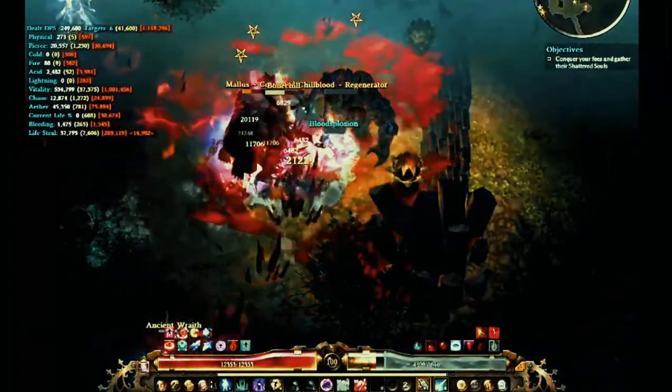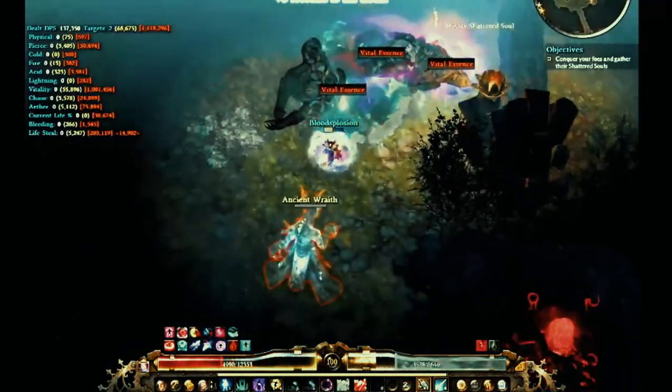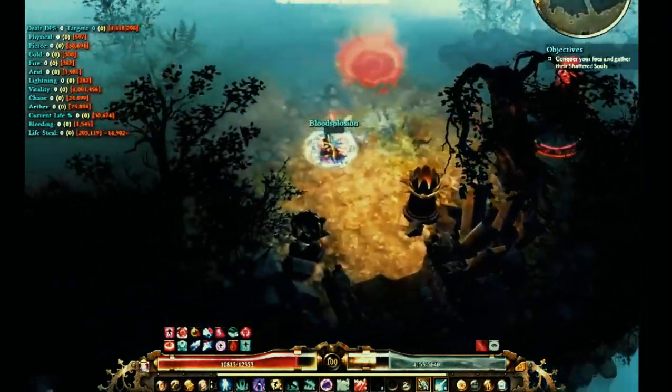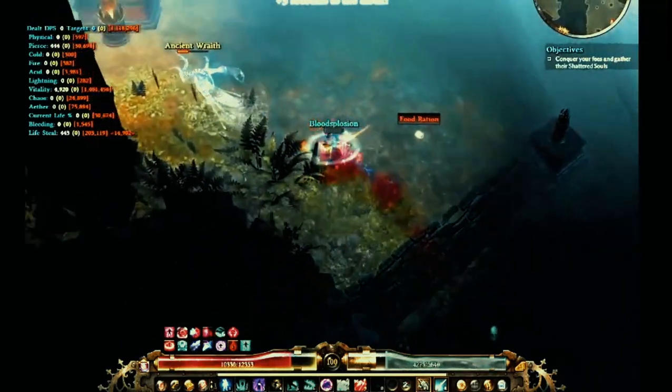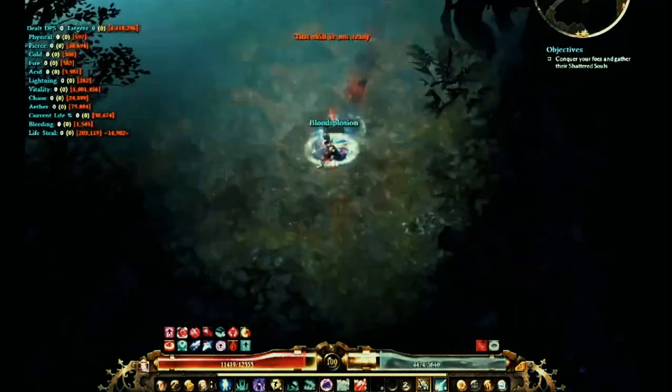The key to this build is definitely, other than Bone Spear, using Leech as liberally as you can to reduce all the resistances a lot. Looks like you're at about 77 resist reduction, which is kind of low, but it doesn't seem like you need it. So if it works, it works.